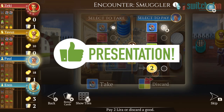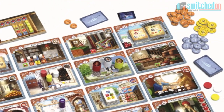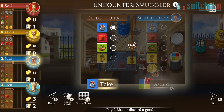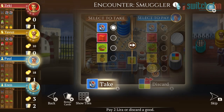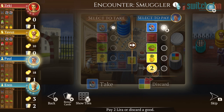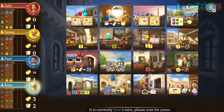First up: presentation-wise, Akram Digital have got it spot on here, from accurately representing the look of the board game perfectly, to adding in those nice video game touches I mentioned at the start, with nice animation, sound effects and suitably atmospheric music. All of these features come together to make the experience incredibly enjoyable and I really appreciated the effort and polish that had gone into the game.